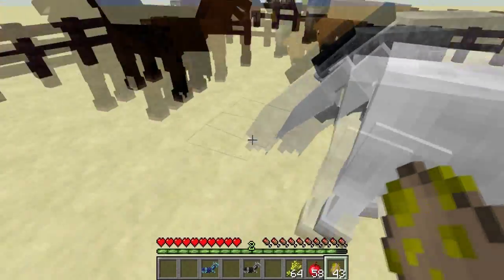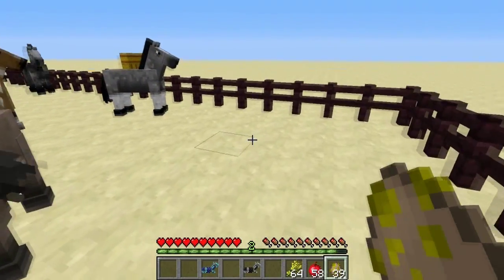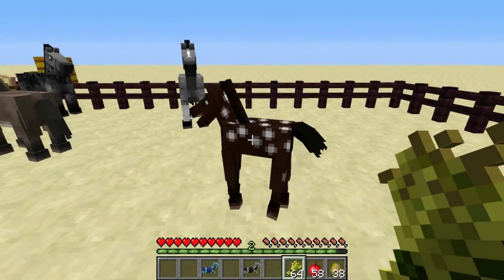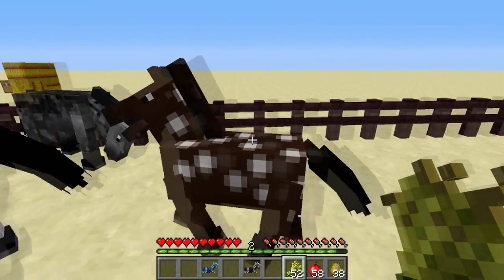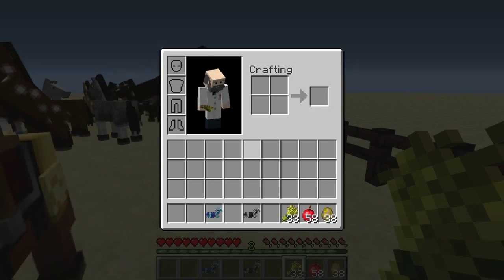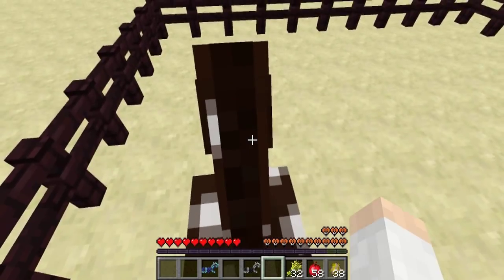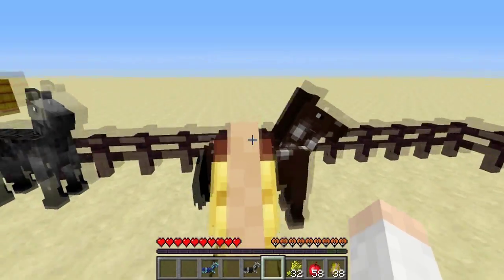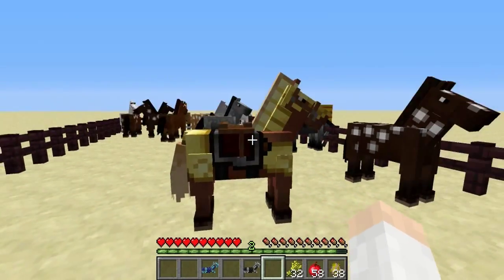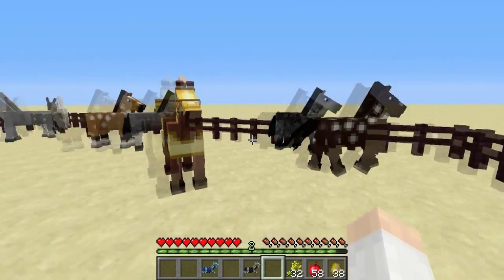You can also get small baby horses. If you get a baby horse, you can grow it by feeding it wheat and it will incrementally grow until it's fully grown. Then you can tame it like normal. Each horse has a different number of hearts — if you go back and forth between them, you'll see they have different health levels. That's part of the individual variation; they all have different speeds and different maximum jump heights.